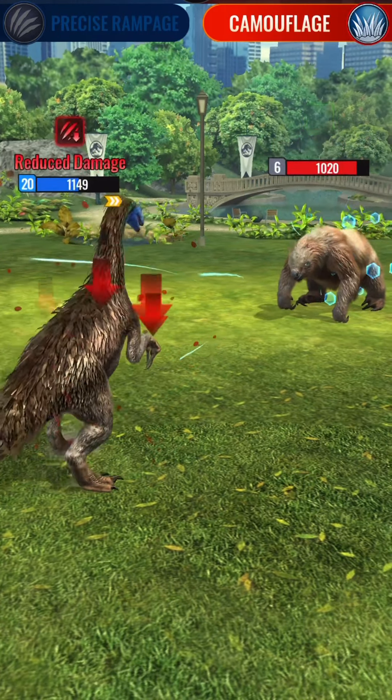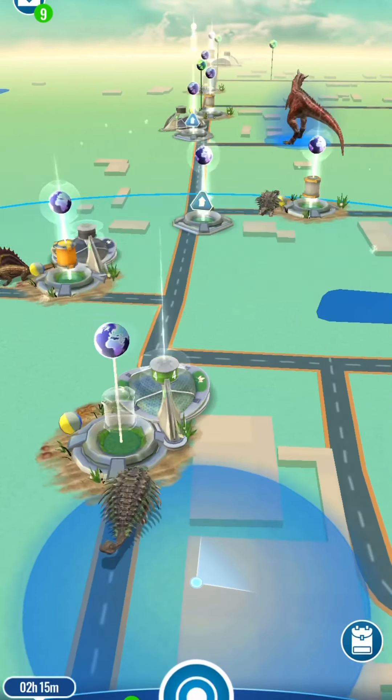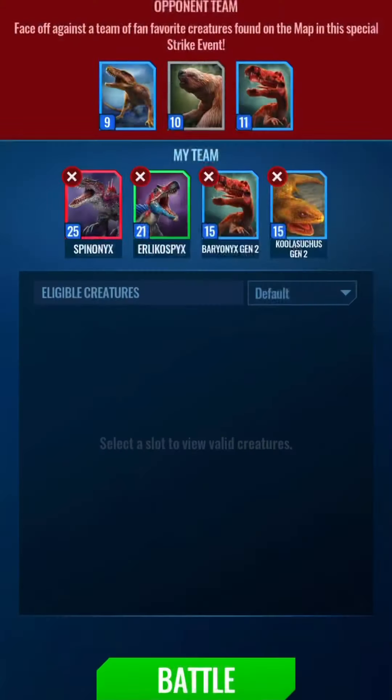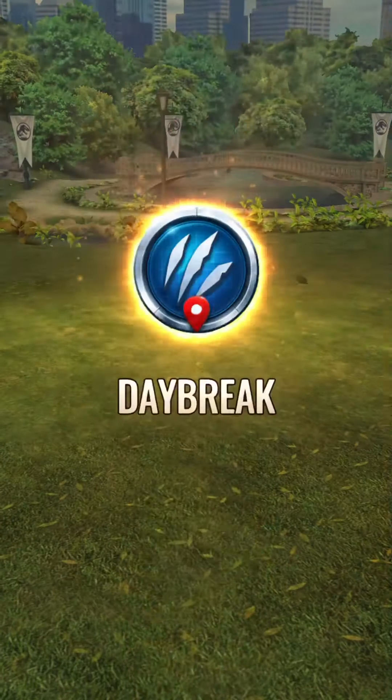Ehrlichosaurus Ninto is actually fairly decent as a cunning, especially with the decelerating distraction — that is stupid good. And on its hybrid, Ehrlichogamma, that thing is nuts because it can just shut down any Fierce damage. It's crazy what it can do.